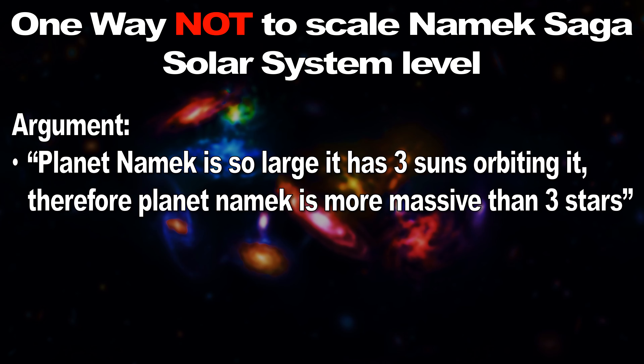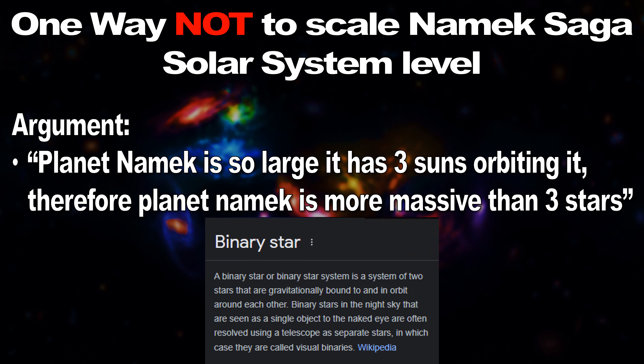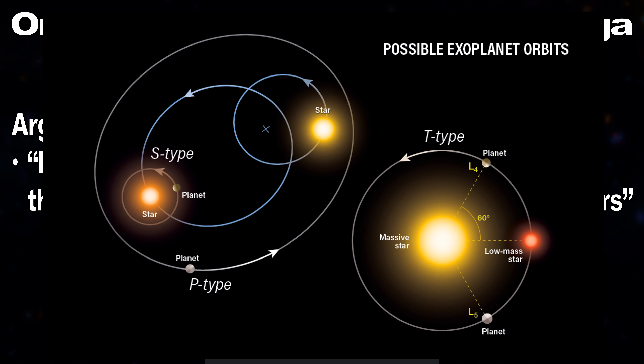In my opinion, this argument isn't very strong. And the reason is there is a type of star system called a binary star system, in which what happens is you have two orbiting bodies — these being stars — orbiting each other, and you can have planets around these stars. The example I think Planet Namek is, is actually what's called a P-type star system.